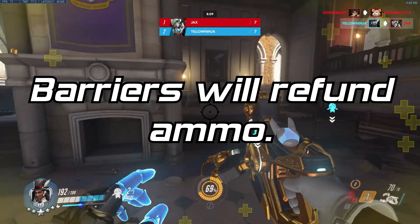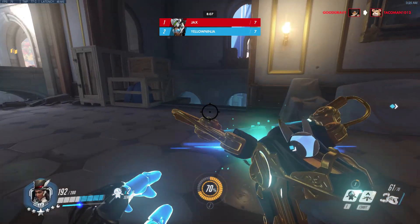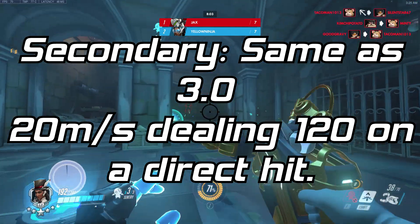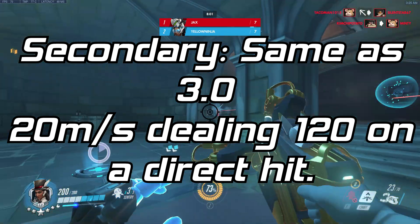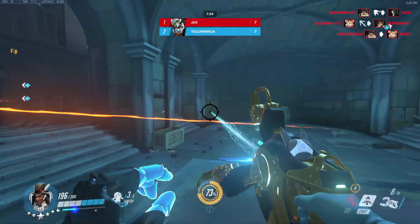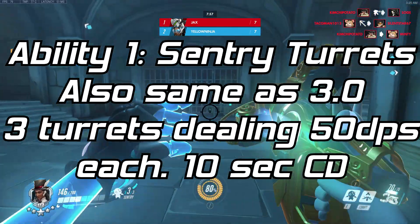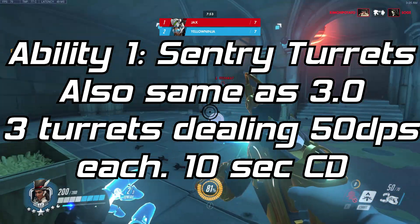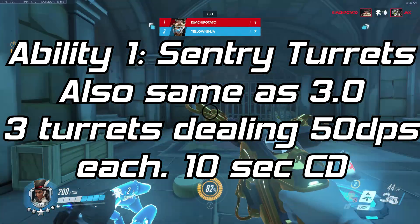Dealing damage on barriers will refund ammo. Secondary fire: same as the 3.0 increment — 20-meter orbs with a 1-second charge time that do 120 damage on a direct hit. First ability: Sentry Turrets, also the same as the 3.0 version — 3 turrets that each do 50 DPS and slow the enemy, with a 10-second cooldown.